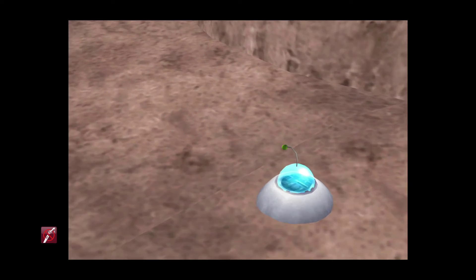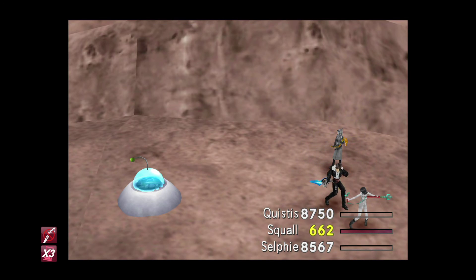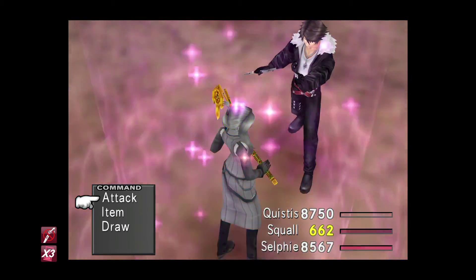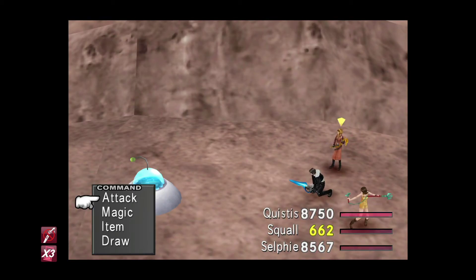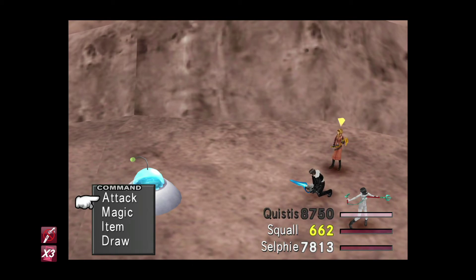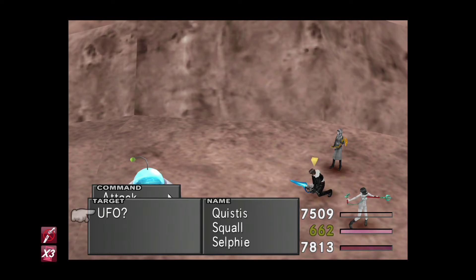Just to clarify — I've just reloaded my save, resetting the RNG back to normal. Now it's just a case of repeating what we just did. Treatment on Selphie, Treatment on Quistis. Who knows, maybe we'll get two in a row — I doubt it, but you never know. Break on Selfie once more.